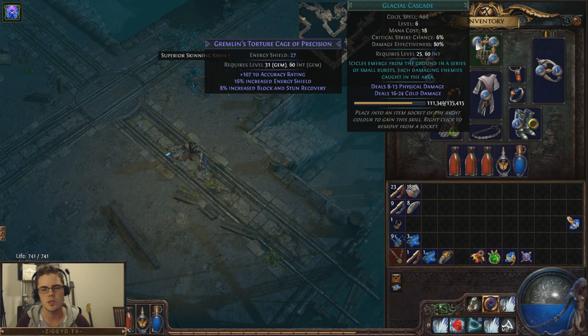However, what those tags don't show is that it also deals physical damage, and the average physical damage seems to be about half of what the cold damage is around this level. Not sure if this ratio changes as you level up, but physical damage is still part of it. I thought that was kind of weird at first, but then — spikes that travel outwards and impale enemies kind of is a physical form of damage. So I guess that's why, thematically, that exists.